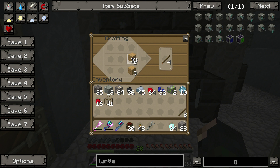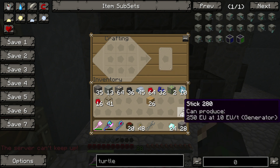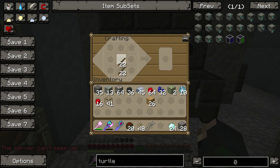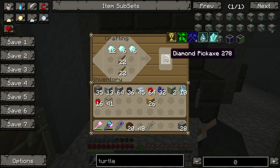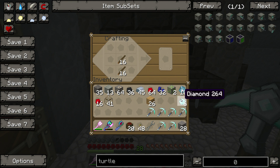The problem with mining turtles is you have to know, or be willing to learn, Lua code. Lua code — I wouldn't say it's hard, it's just you've got to put the time into it to learn. It's not real complicated; as far as programming languages go, it's pretty easy. But if you're a redneck like myself, you don't really have time for all that coding. So I found somebody else's code.